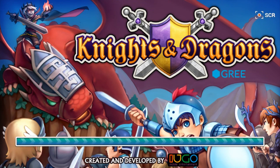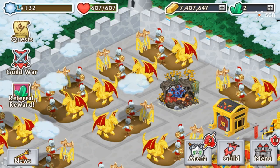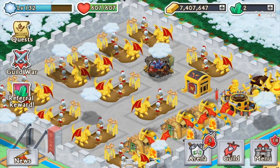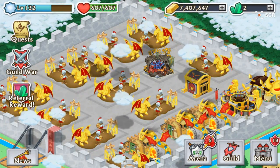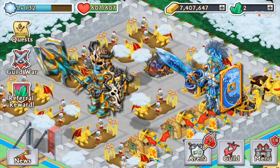Hello everyone, it is Iververse and welcome back to another episode of Knights and Dragons. Today I have very exciting news because I finally got some proof — a lot of people sent me screenshots — and I'm going to highlight some of them. It's pretty obvious by now that the Cryptid Wargear and the Centurion Aegis are both fusible right now.